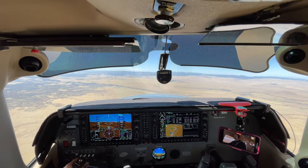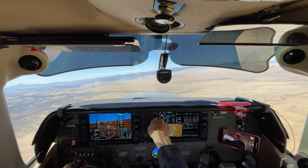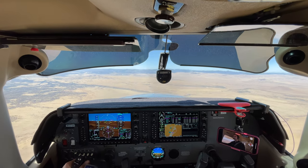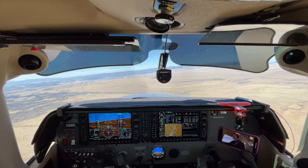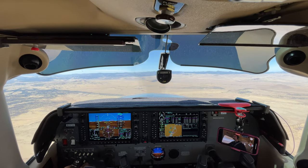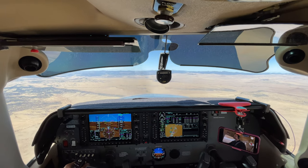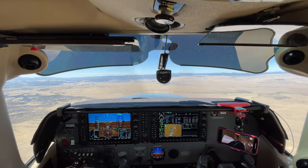Seven hundred. Our wind is off to the right so it's going to be blowing us. Watching that magenta line — we're going to have to be right about there. Descend. Four nautical miles, go down 300. All right, 500, 800, about 200. The glide slope is way above us. I'm just going to stay flat here until the glide slope is with us. Go a little bit to the left. This looks like it's slightly offset from the runway.